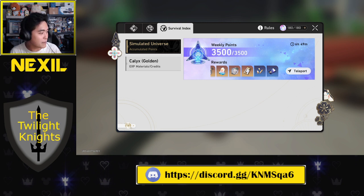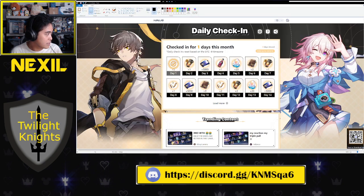The last free resource method is the daily check-in page. There is a web-based daily check-in where you hop onto the website, click the reward, and get it for free. There are credits and jades in there, so it's a nice, very quick way of getting additional resources.